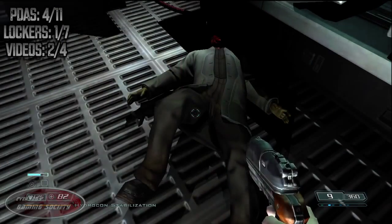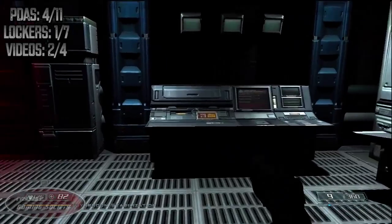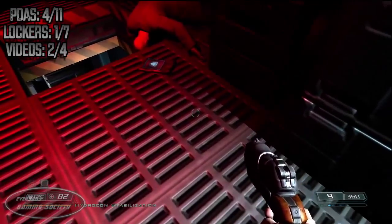In the next room, go to your left. As soon as you go through that door, you'll see a dead body. In front of that dead body will be your next PDA.